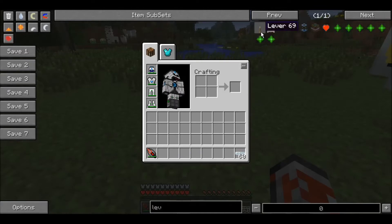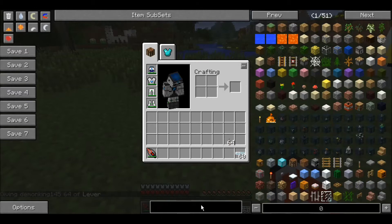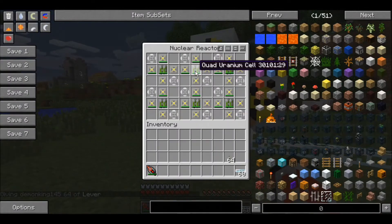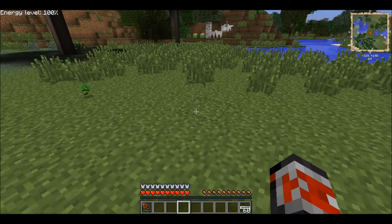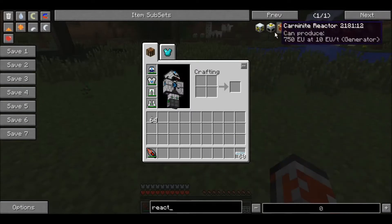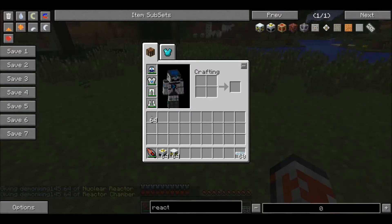Next I'm going to show you how to make a breeder reactor, so you can take what's left of the uranium cells once they're done.